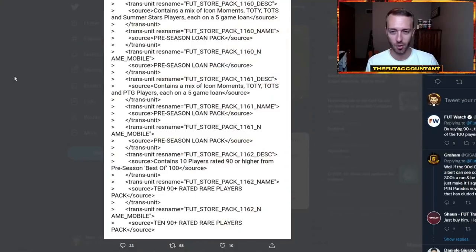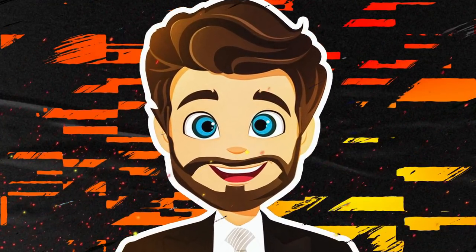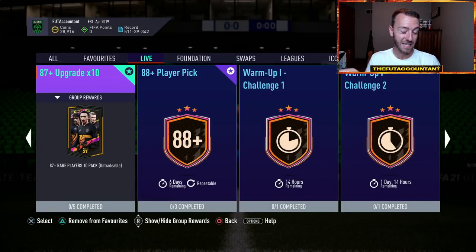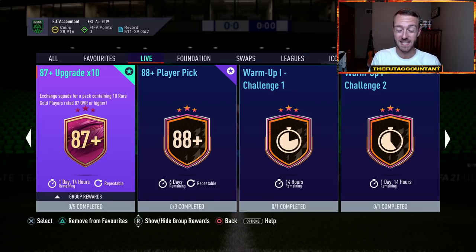The thing about the 10 times 90 plus is that we expect this to have multiple squad requirements as well. And another part about this — yes, this could be coming today, but it actually might not be coming. It might not be coming out for a couple of days, because another popular opinion is that the 90 plus times 10 might actually be coming out after this 87 times 10 goes away, which is out until Monday. So if we don't see that 90 plus times 10 today, that'd be a bit of a bummer.